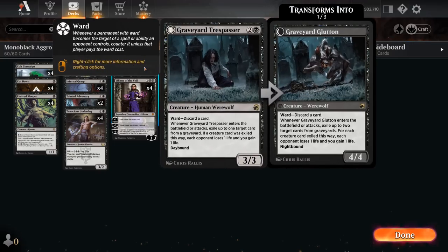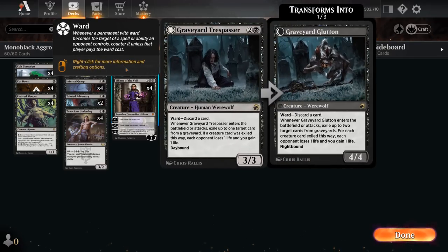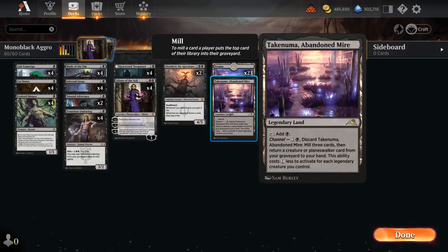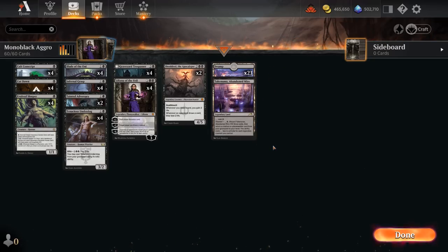At 3 mana, we have the full set of Graveyard Trespasser. Tenacious Underdog is going to be important in future Standard, and Trespasser is the perfect answer — it can exile it when it enters the battlefield, and it's a 2-for-1 for the opponent to get rid of it. If we're already making them discard with Liliana, it's going to be even harder for them to deal with a Trespasser. Our mana base is very simple: just one Abandoned Mire — could play a second but don't want to run into the Legendary Rule — and 23 basic Swamps.